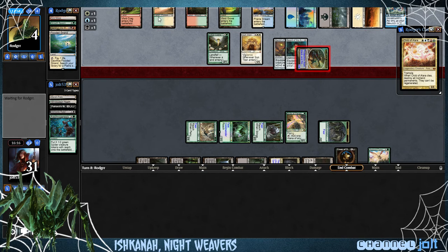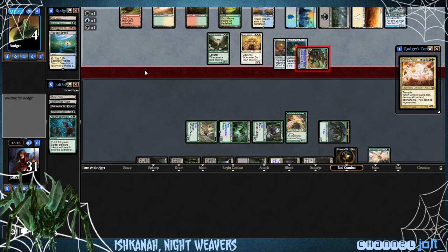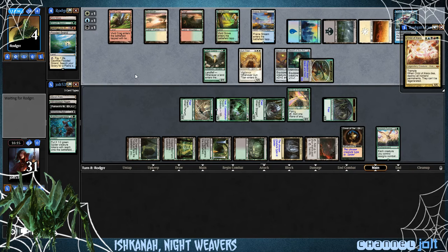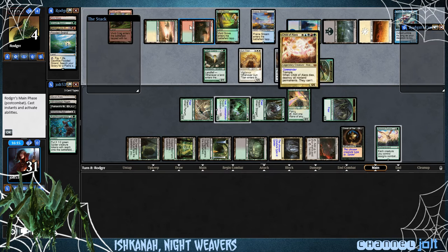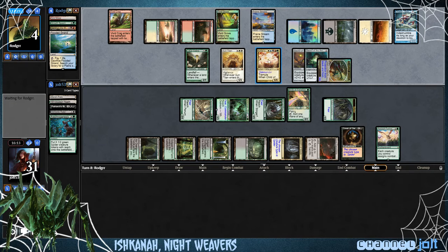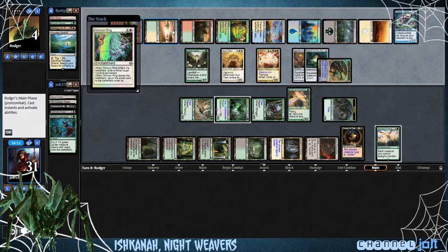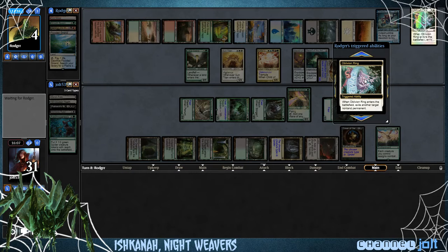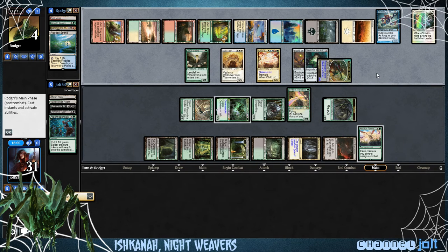We're in our combat step right now. I think he meant to be in his main phase — maybe he untaps his lands and figures that out. Sometimes I get to my Draw Step and start tapping a bunch of lands by accident. Alright, now we're in our main phase, buddy — do what you need to do. Hopefully it's not a Board Wipe. It looks like he's getting his Commander down — Commander's coming in hot. He might grab the Assault Formation. Let's see what he grabs — Cover of Darkness. Now I think we have it.